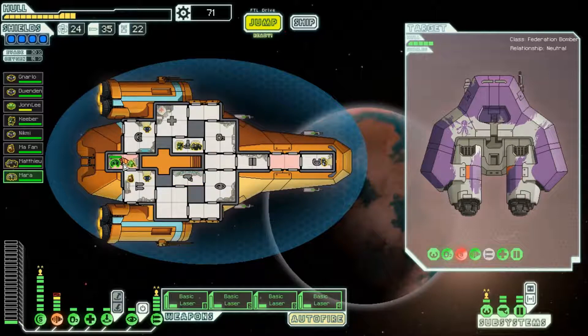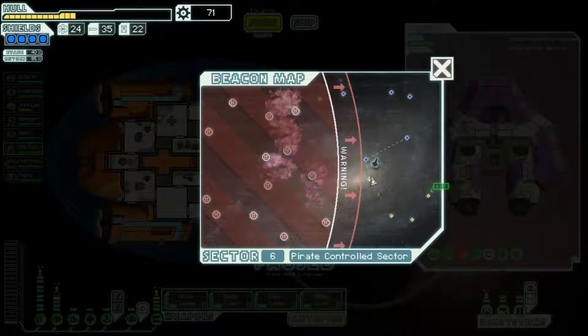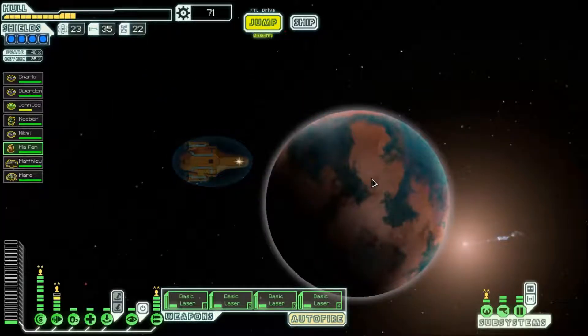So we've got now one of every species: we've got an Engie, a Rockman, a Slugman, a Mantis, a Zoltan and humans. Wow. Back over here — you're in the middle of the ship and you've noticed at least the distance to go. Really I suppose I should have you here because then you've got all the vital systems. John Lee needs healing.